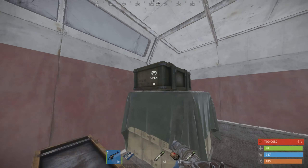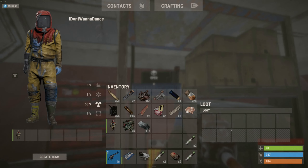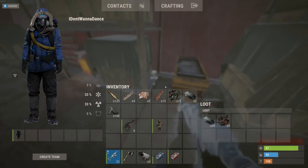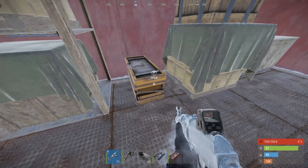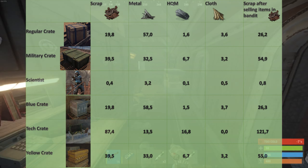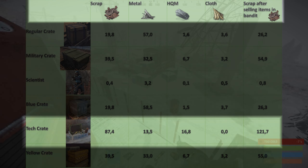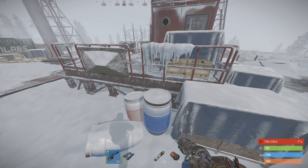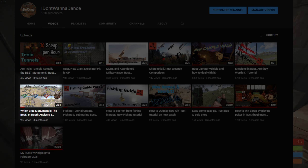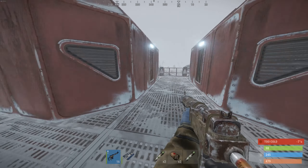The place can spawn almost all types of crates — the ones found in underwater labs and the regular military crates inside the card rooms. The yellow lab crate is essentially the same as the military crate, and the blue crate is the same as the regular crate since their yields are almost the same. The tech crate is however the best find scrap-wise and yields 121.7 scrap on average. If you are curious how I come down to these numbers, check out my previous video on blue card monuments.